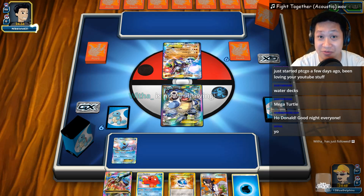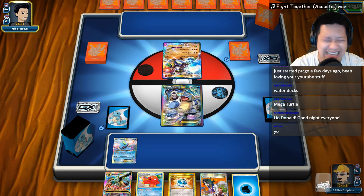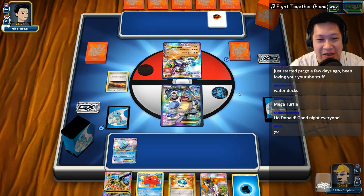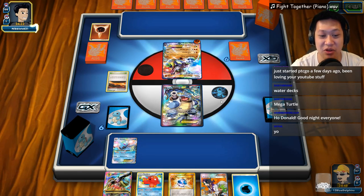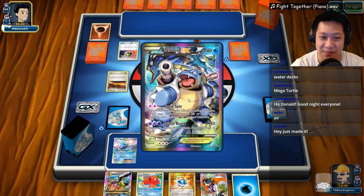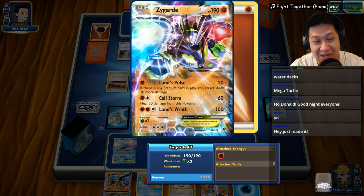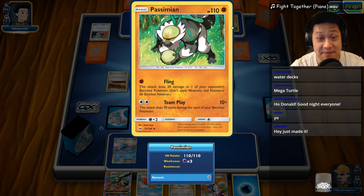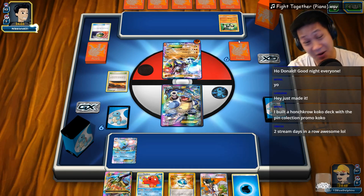Welcome to the very first Mega Blastoise match. I'm gonna play a remix of Fight Together from One Piece. There's a new remix coming soon. Zygarde is doing a lot of damage to the front Blastoise, so I don't know if I can charge this one up - he may just tank for me and take a couple hits. We'll have to set up another Blastoise because of the speed of Zygarde. We also see Passimian, so there are probably four Passimians here.